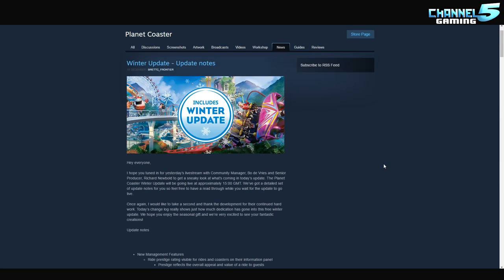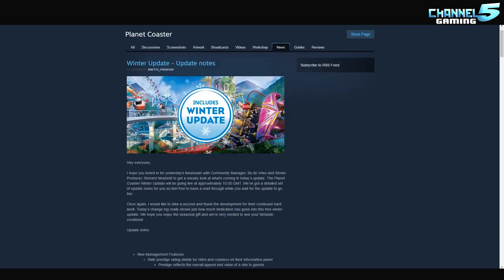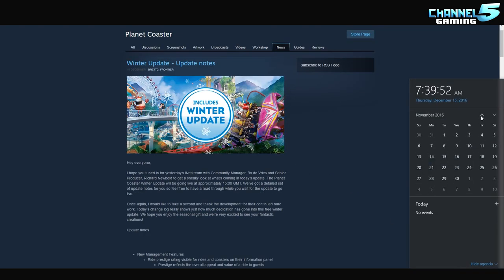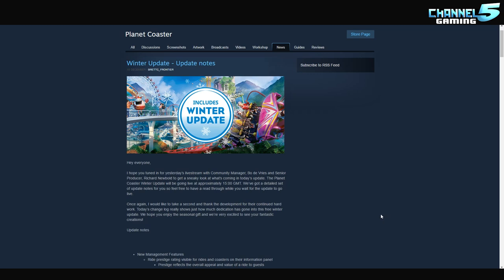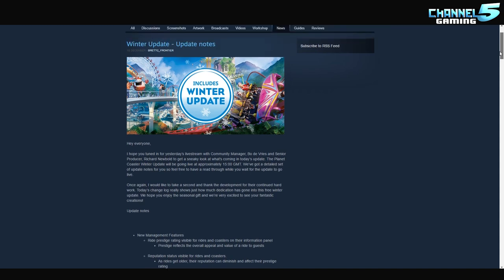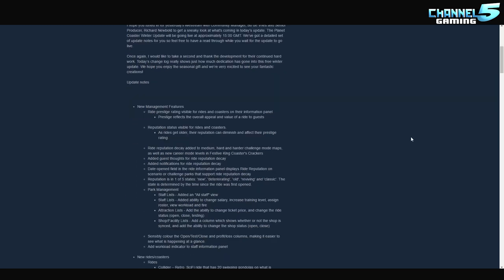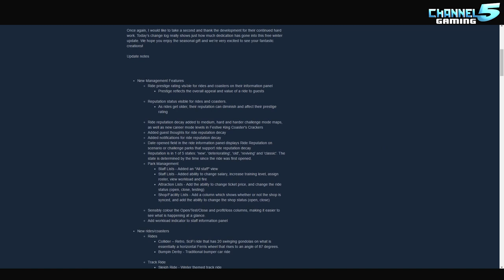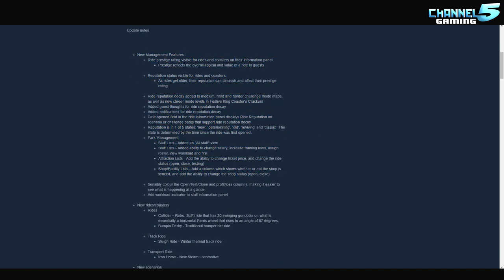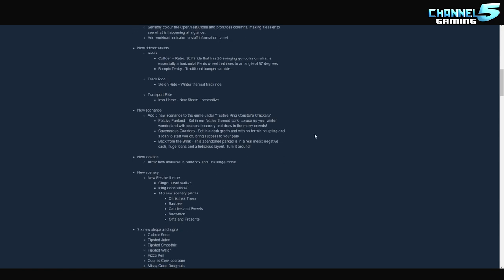Let's bring up the patch notes. They didn't include a patch number — I think it's supposed to be patch 1.02, or they're just calling it the Winter Update. It's only been four weeks since launch, and there was already a big update in week two. But this winter update is more than just an update — it's basically an expansion pack. There are new management features: reputation, ride decay, new notifications, park management system, color indicators for open and closed rides, and a workload indicator.